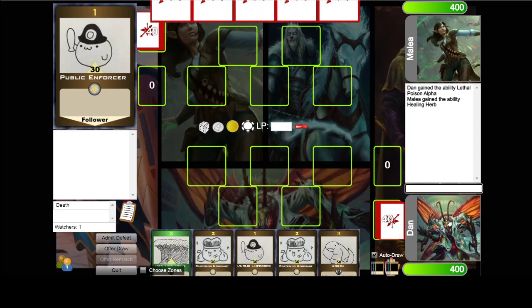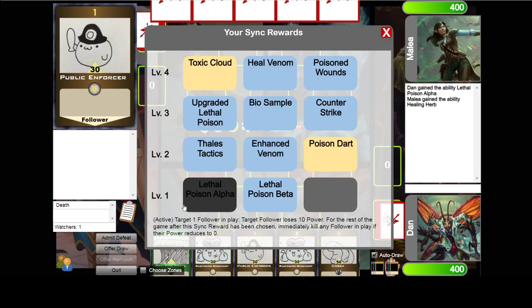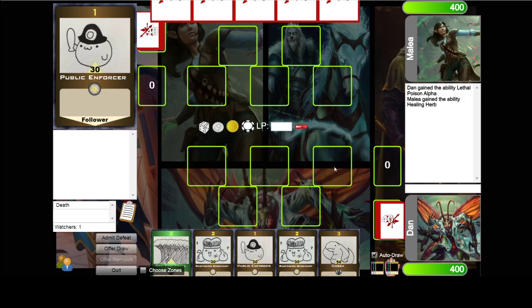Sink rewards are powerful effects you gain each time your hero levels up. Choose wisely, and don't forget you have them — they're very strong. You have 3 follower slots and 2 counter slots. Drives don't use any slots, so you can always play these.